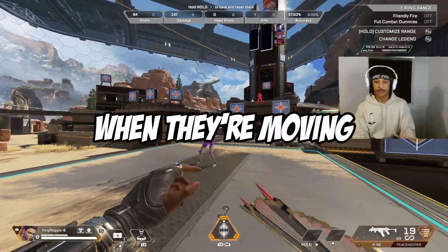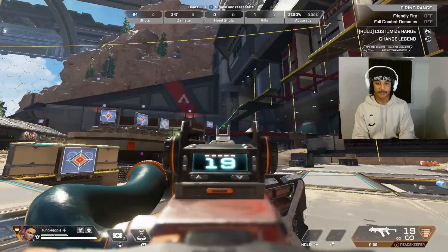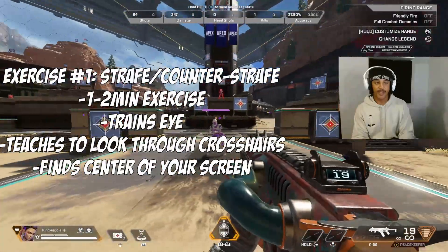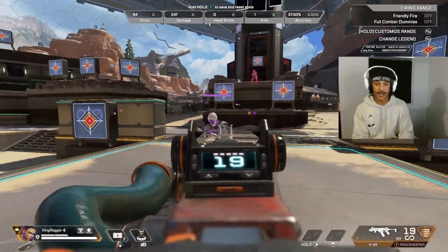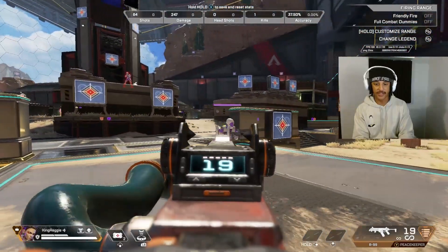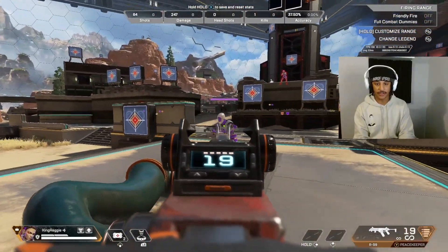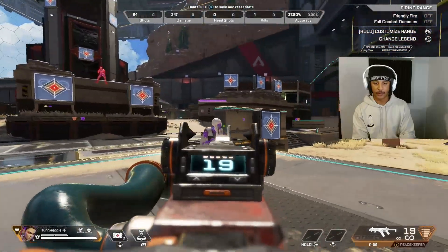Let's start with tracking — being able to follow the enemy when they're moving and stay on target. You can see all these moving targets; those are there to help you track. First, grab the Wingman or the R-99 to warm up your hands and eyes. Take this middle dummy, put your crosshair on it, and go straight back and forth about 90 degrees to each side. Focus on keeping the dummy centered in your view — don't look at the crosshair dot, look through the crosshair to the dummy.